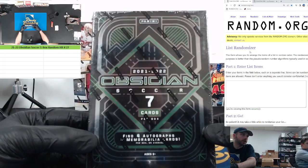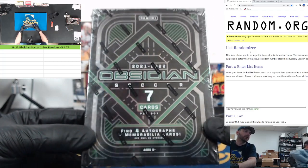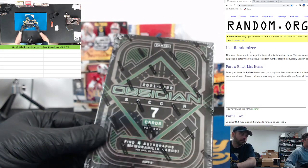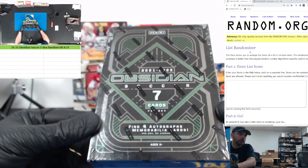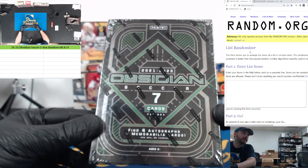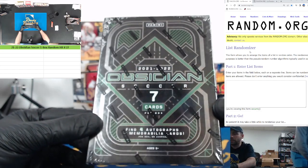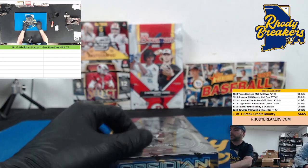All right, here we go. We have one box of 2021-22 Obsidian Soccer — this is random hit style. We're going to open the box and show the cards on camera in the order they appear. We'll put them into random.org in that same order, and once that's done we'll roll the dice, randomize the hits, put them on the left side of your screen, and put your names in the right column after randomizing them the same number of times as the cards.